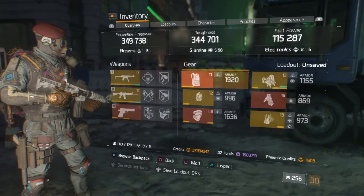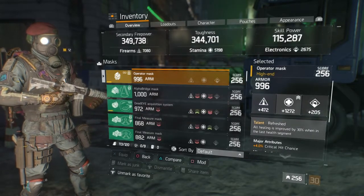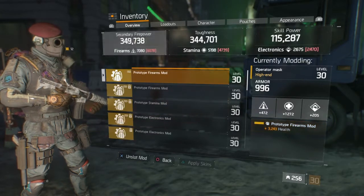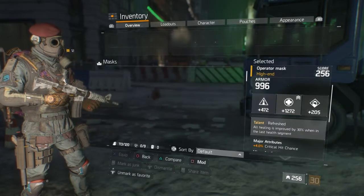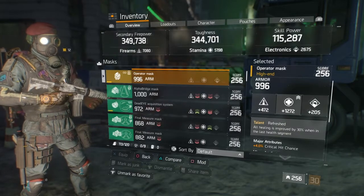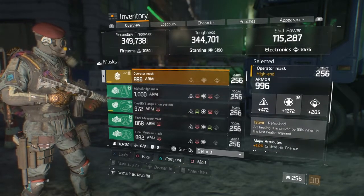My Refreshed mask has 969 armor with another 267 firearms mod hitting 3243 health, 4% critical hit chance, and stamina at 1272.